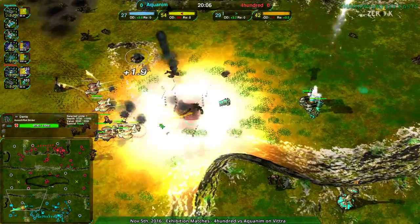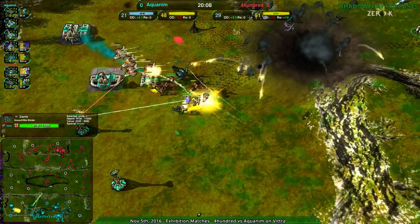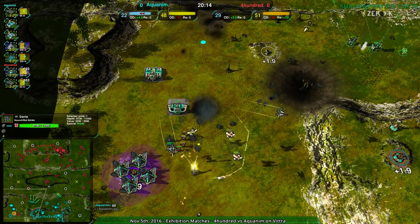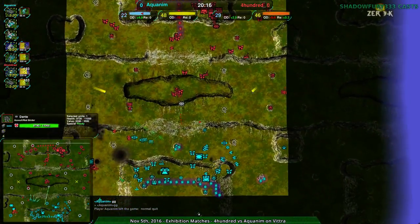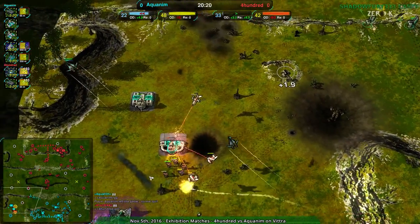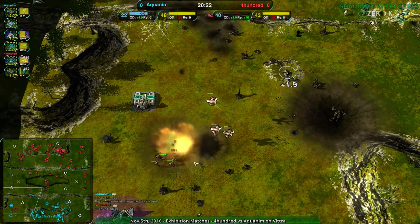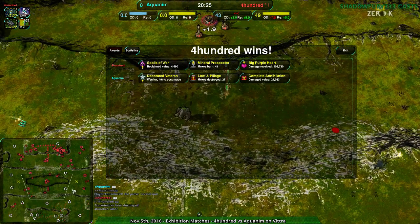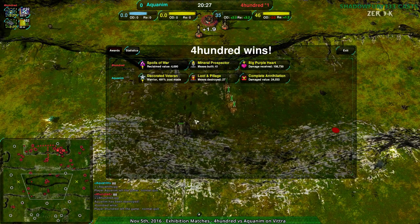Aquanim's commander is about to go down — that's going to be really devastating. No, very smart by 400 — moving away from the commander right as it dies. That's important to do. And with that, that is game. The Dante didn't really manage to do all that much directly, but really set up for that win. That was how you do it.